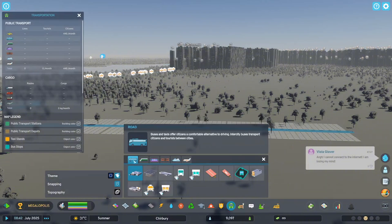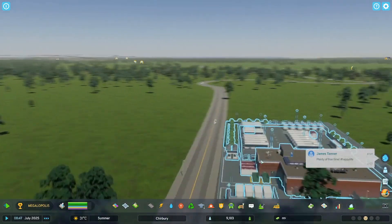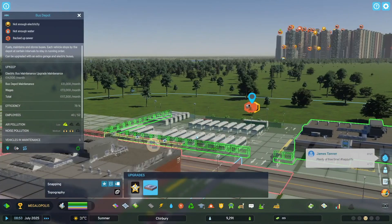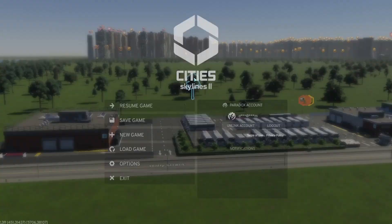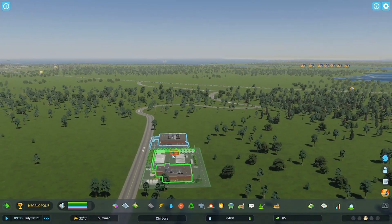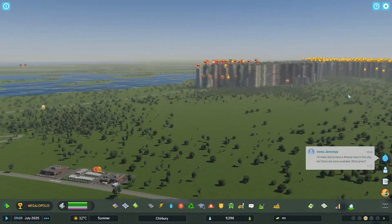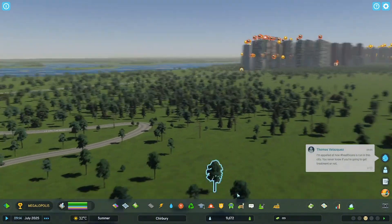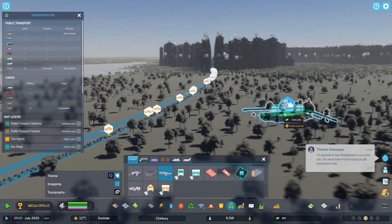Click the road option up here with the little bus icon and click the bus depot. You just add the bus depot wherever you want — so if I want it here, I just click it here. I'm going to upgrade it to the max. We do have a nuclear power plant which isn't producing electricity, but that's for another video.